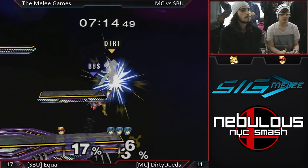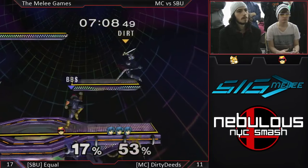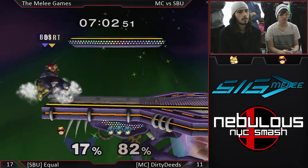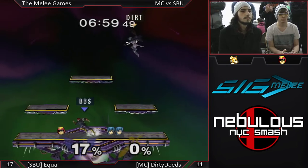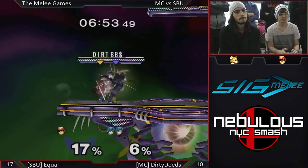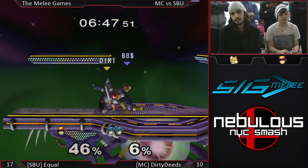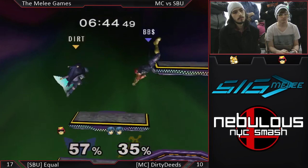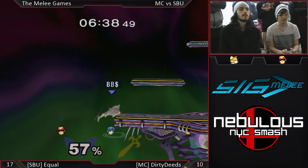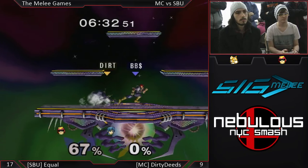Dirty looking for grabs early — maybe looking for too many, fishing and not catching. Last week Future told me the only thing Marth needs to do to beat Falcon is just down-throw tech chase. He wants that quick kill but he gets comboed himself. And here come the chain grabs — this might be a zero to death. He took Marth's jump but then didn't see fit to do anything about it. Equal going so ham right now. There go two stocks.